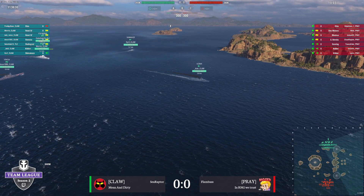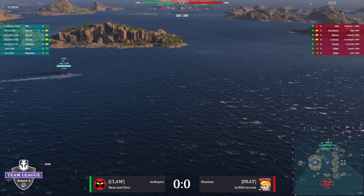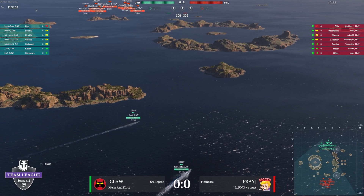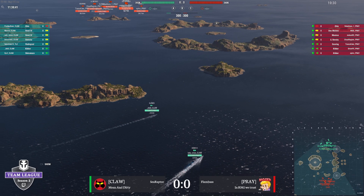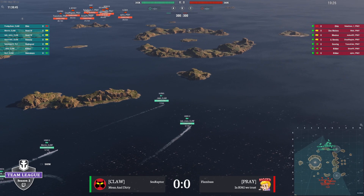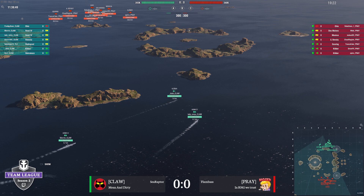I'm going to be really curious to see now because Sleeping Giant has become one of these maps that's a little known for — take the French Destroyer, pop the speed boost, drive it right into the A-cap, dare anybody to come do something about it. We've seen teams attempt that strategy at King of the Sea, and sometimes it works, and sometimes it absolutely blows up in their face.